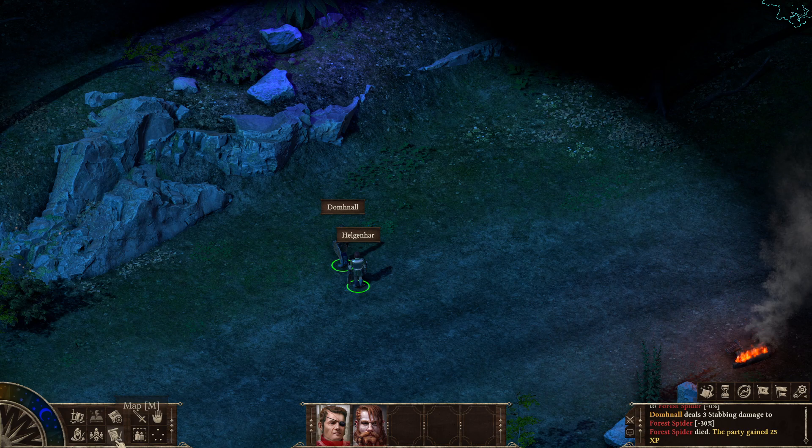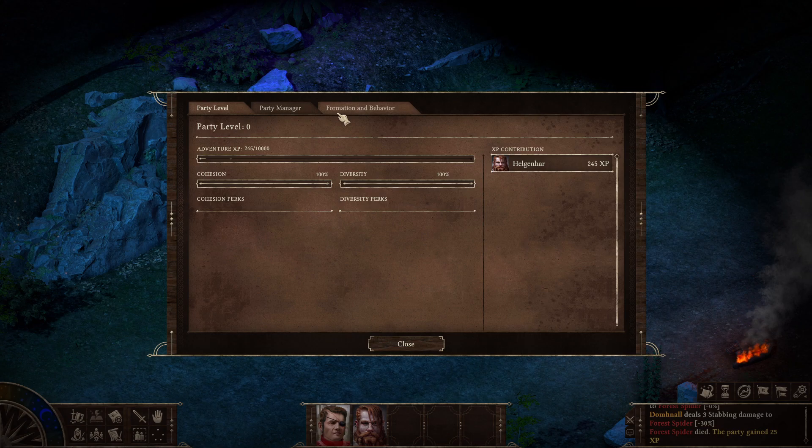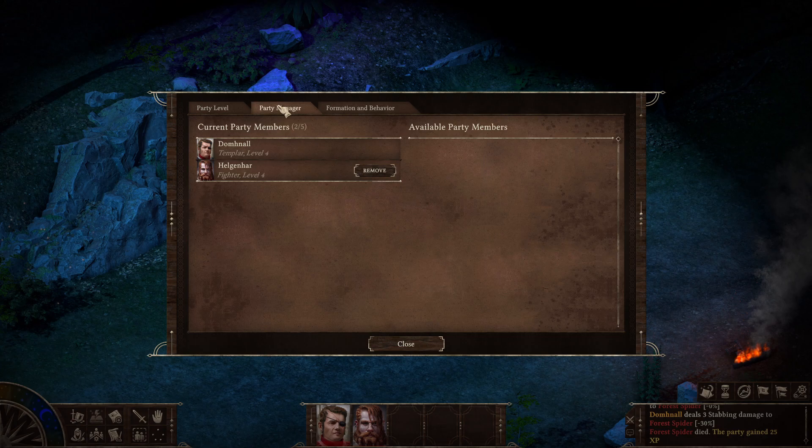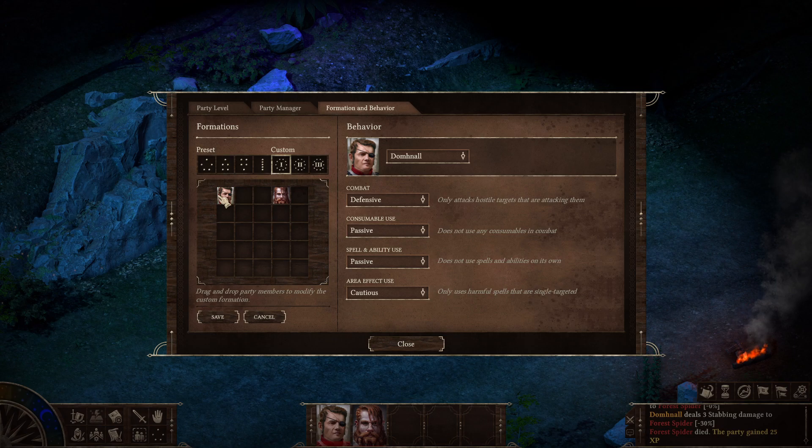Where is it at? Party sheet. It's a way to give commands to your companions. See, we're on party level with cohesion and diversity perks. Party Manager — you can swap out your party members here. Then Formation and Behavior — you can lock positions. We have a pre-selected formation, so we'll set both of them at the front.